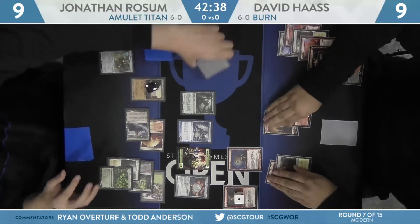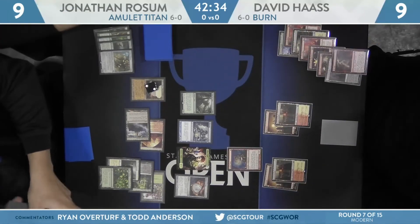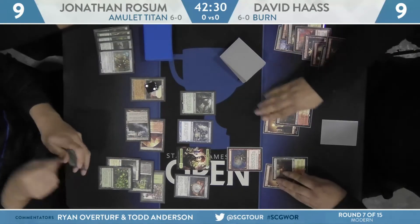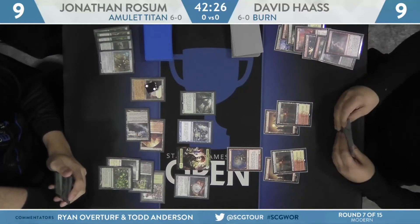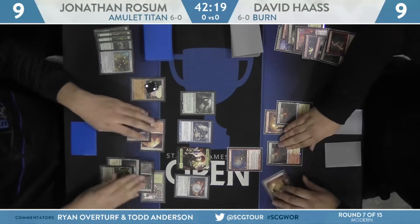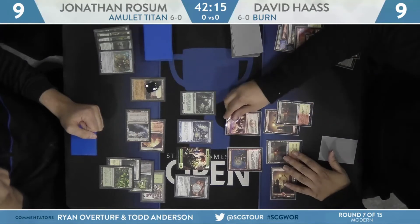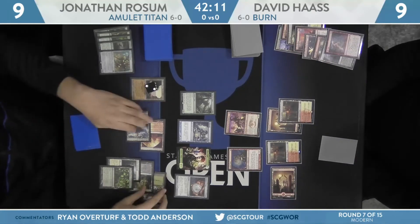There's a lot of combinations that do it from here. Rift Bolt comes off suspend — that goes upstairs and should knock Rossum to 6. Yeah, that's Skullcrack playing a huge role, keeping him basically from gaining 2 life and dealing effectively 5 damage. And if he had a 3-damage spell in hand already, all he needed to draw was one more. Monastery Swiftspear — that is not it. And Haas just has to pass back.